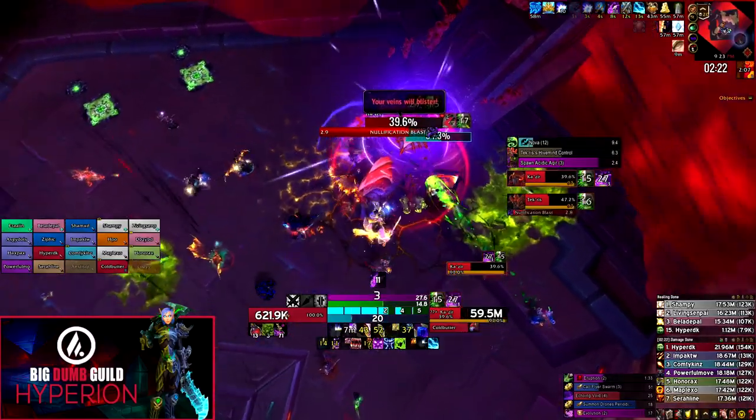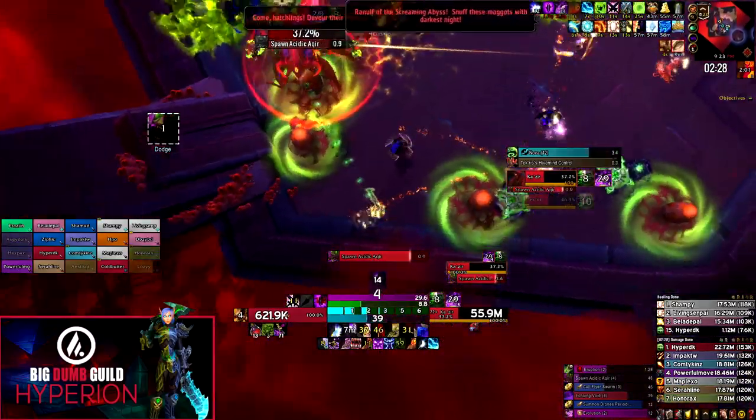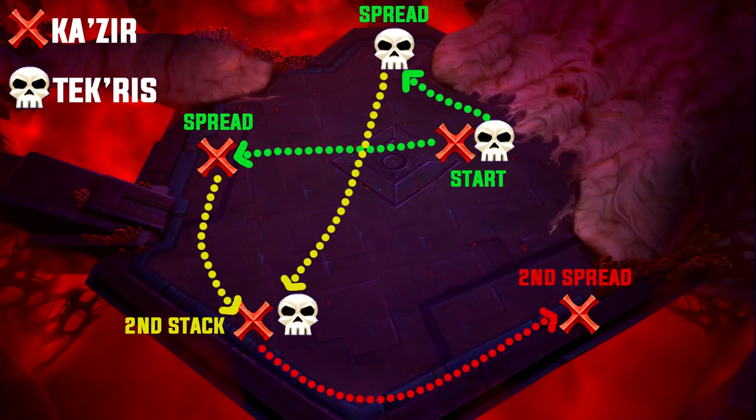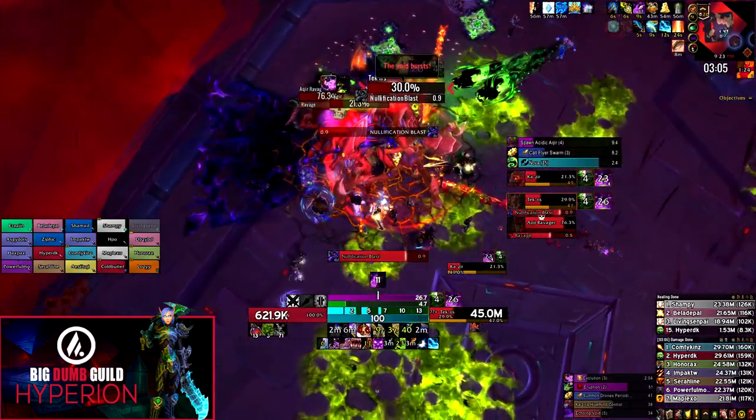Once Volatile Eruption goes off, your raid needs to spread out again because you'll get another cast of Echoing Void, then you repeat Phase One and Phase Two while moving around the room. On screen is a quick graphic showing our raid and boss movement — you don't need to follow it exactly, but essentially start in one corner of the room and work your way around, since killing ads leaves behind puddles that cut off usable area.